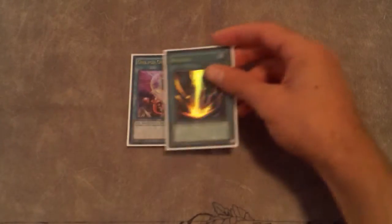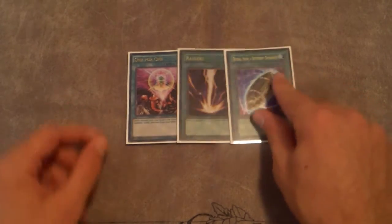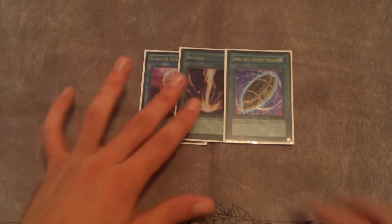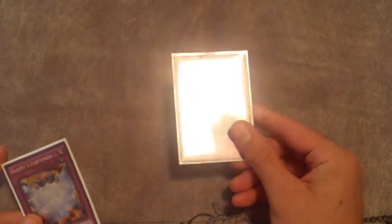For the one-ofs: One for One, Raigeki, and Burial from a Different Dimension — I recently re-added Burial because I had to cut a bunch of cards. One for One is for Decatron since he's normal summonable. I don't play Rekindling because it's too situational — I don't want to avoid banishing cards from the graveyard just to keep Rekindling live. Scrap Iron Scarecrow — I know you guys are probably thinking what the heck, but we'll get into that. Vanity's Emptiness — no one ever sees this coming, and you'll see why it's decent in this build.